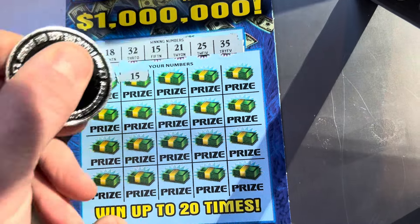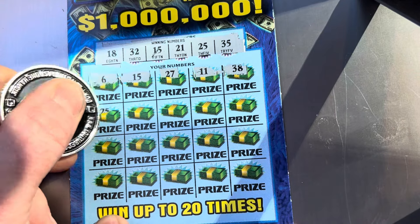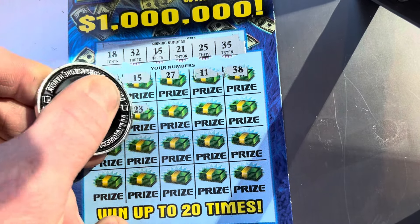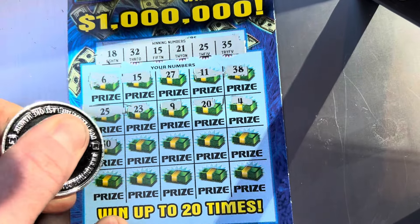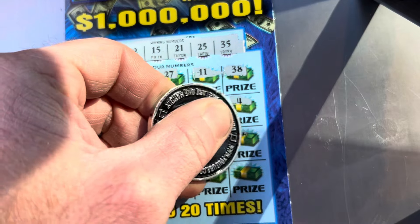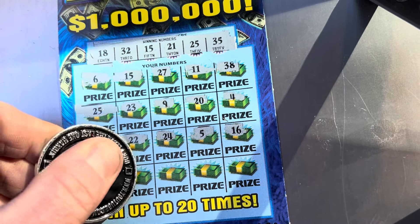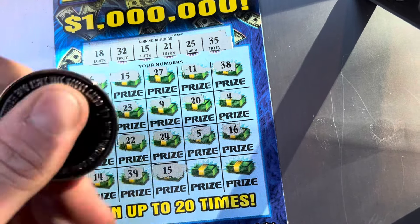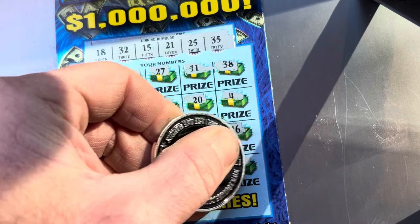No low numbers. 15 — look at that, we got a match! 27, 11, 38, 28, 25 — there we go, just two matches. 23, 9, 20, 4, 30, 22 — one off. 24, 5, 16. All right, last row. 14, 39, 15 — there's a third match! 32 — and there's a fourth match! And a 40.